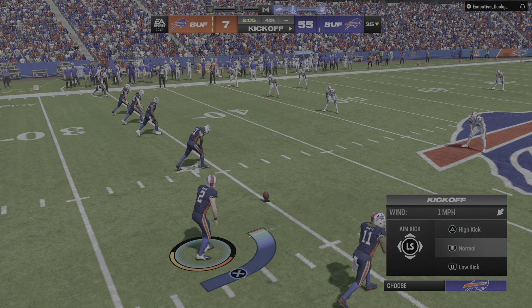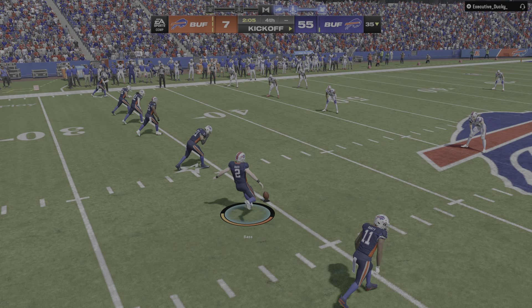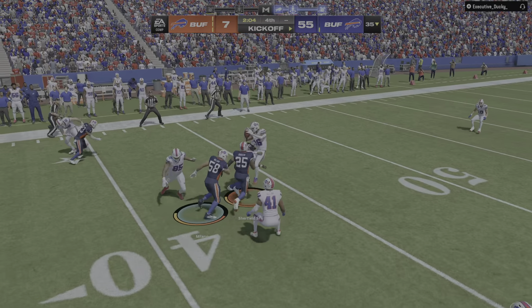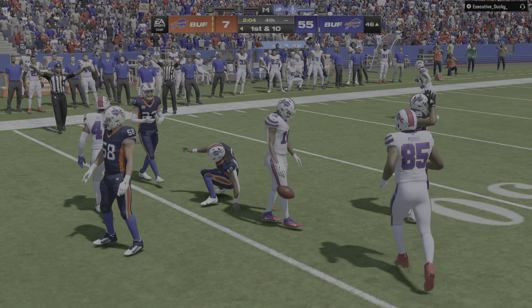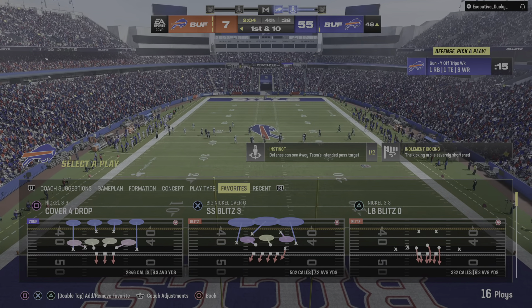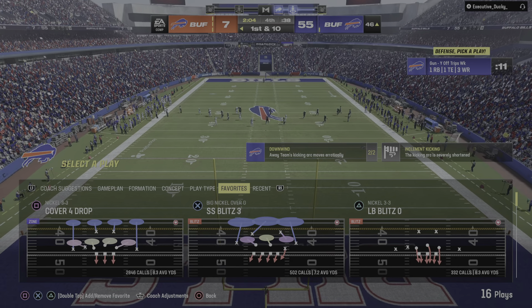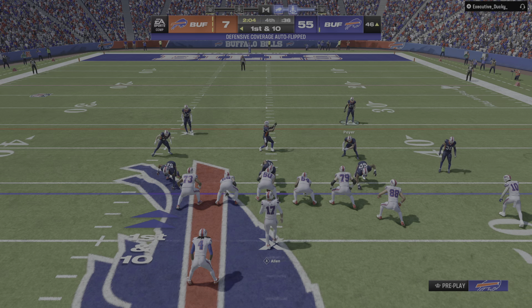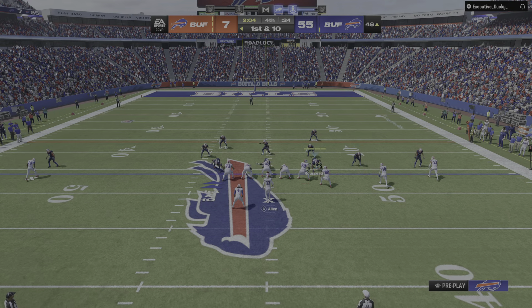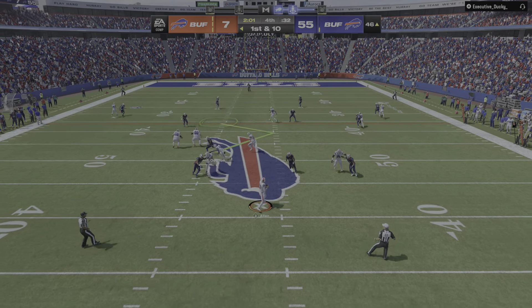The touchdown apparently not enough — they want more, an onside kick. The Bills are going to recover. Fourth quarter, they felt like they needed the football back, but unfortunately they couldn't get it. The data says that when a team's expecting an onside kick, 80% of the time the team expecting it does actually recover the ball, which is what we saw here.